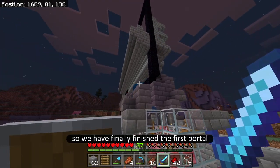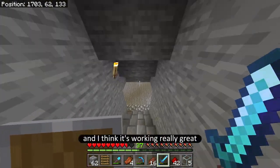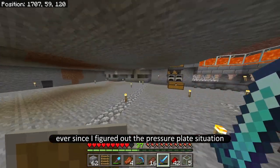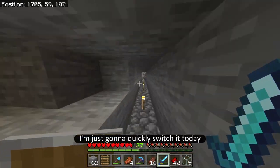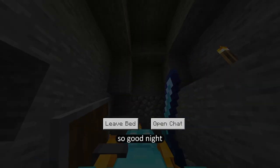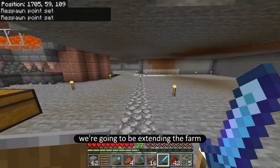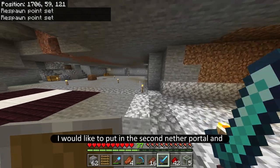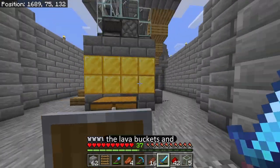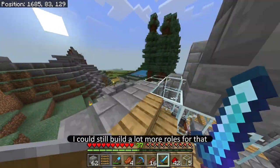We have finally finished the first portal for the experience farm and the gold farm, and I think it's working really great ever since I figured out the pressure plate situation. So today what we're going to be doing is extending the farm — I'd like to put in the second nether portal and finish up all of the lava buckets and pressure plates.